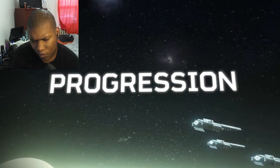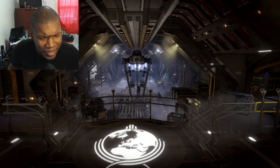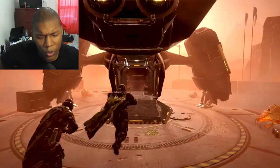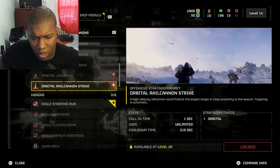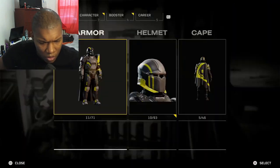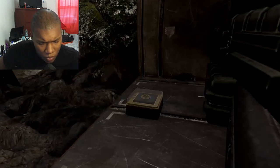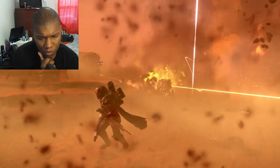Progression. You have your Helldiver Destroyer — it can be upgraded. In the ship management, you buy bigger guns, bigger eagles. I want the best setup of all time — I want eight screens. You need to extract to get your samples back to your ship. Most of your personal equipment, like your armor, helmets, primary weapons, grenades — those are acquired in your warbond. And in the warbond, you need medals. You get medals from doing operations and from doing orders. So these are the weapons right here. You have a lot of stuff to choose from and create a loadout that fits your playstyle.